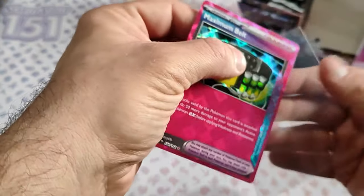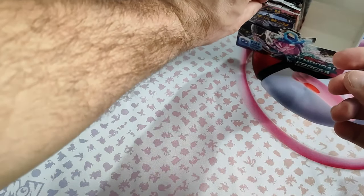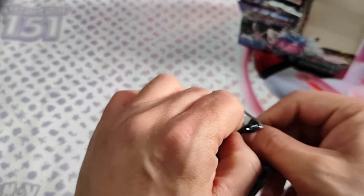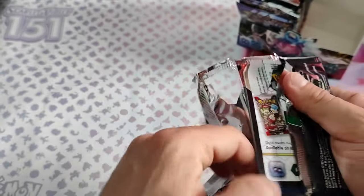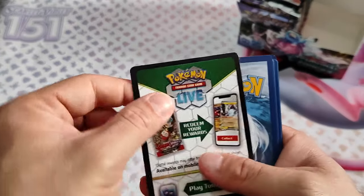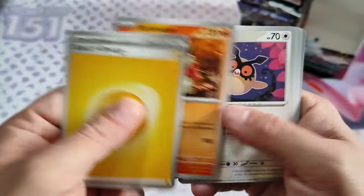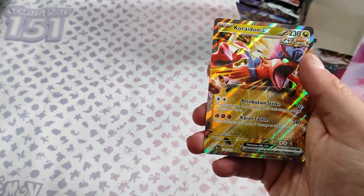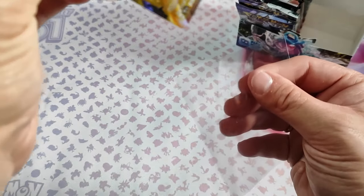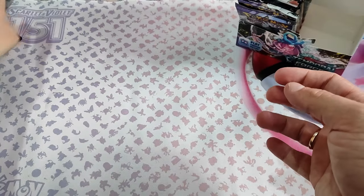It was another card — Maximum Belt. Electric Muscle and Iron Idonix. We have pulled plenty of EX cards.